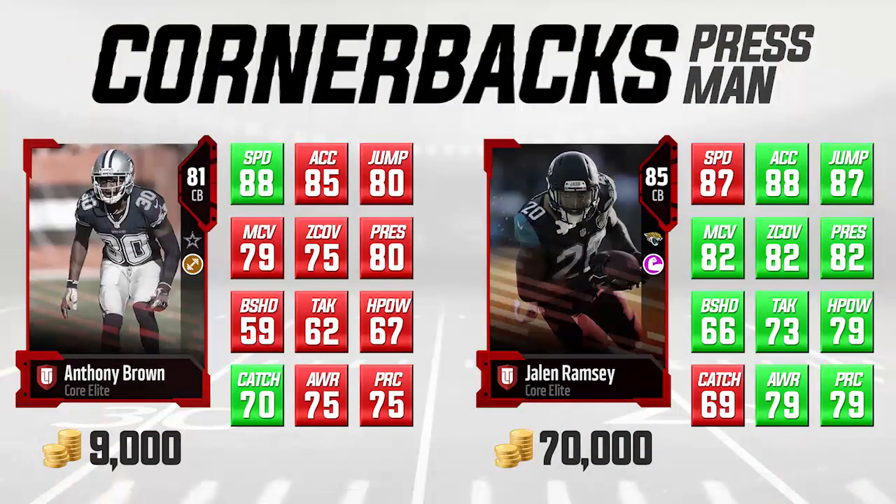Now let's move on to the second grouping. On the left we have Anthony Brown of the Dallas Cowboys, 81 overall, compared to an 85 overall Jalen Ramsey of the Jacksonville Jaguars. I'm not saying the card on the left is better, but it is certainly cheaper and you can get away with it in a lot of situations. At 9,000 coins, it's very cheap — you can try him out, and if you don't like him, you're really not losing much.